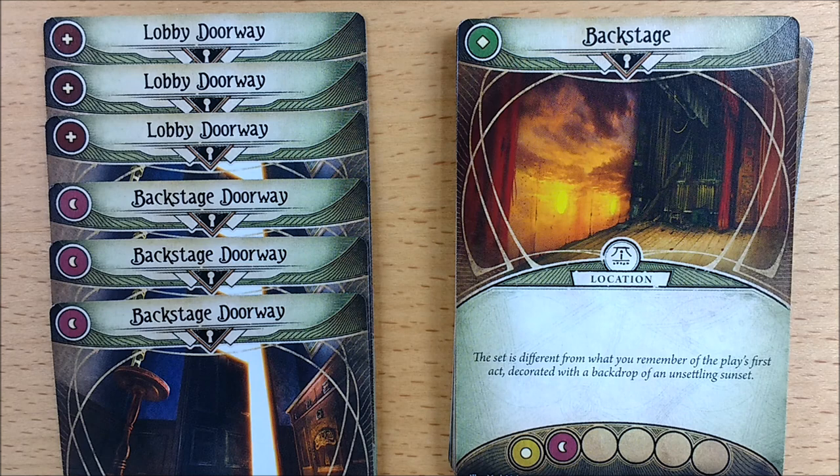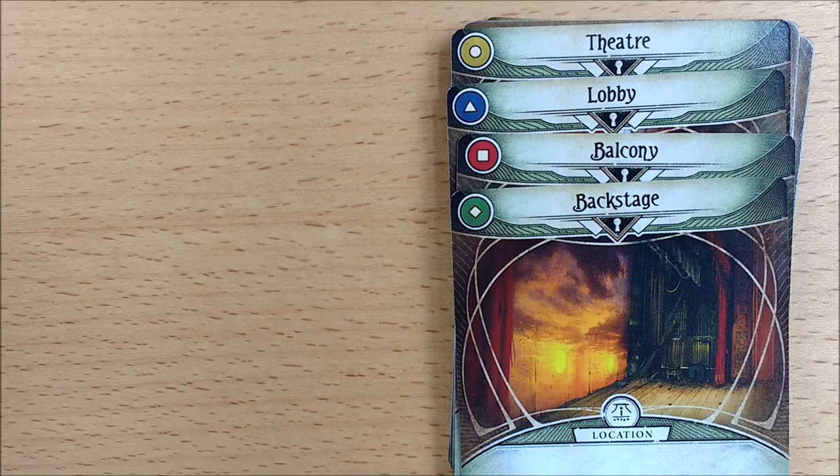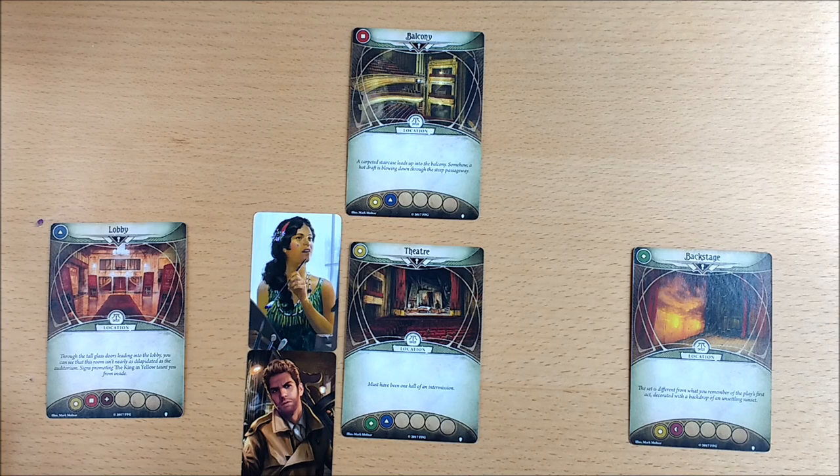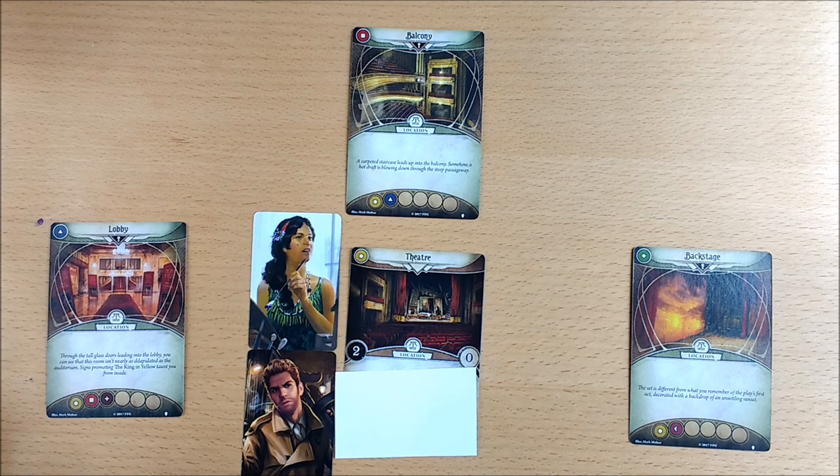You're going to want to remove and set aside the next six cards: three copies of Backstage Doorway and three copies of Lobby Doorway. Put those with the Royal Emissary and the Man in the Pallid Mask. This leaves you with four locations which start in play, and there's a handy suggested placement diagram in the campaign guide. All of your investigators are going to begin play at the Theatre, so you can go ahead and flip that over.